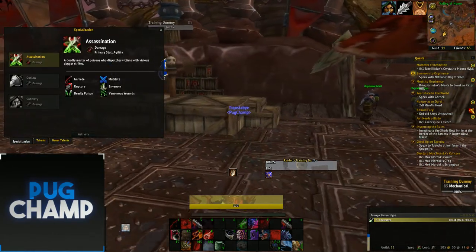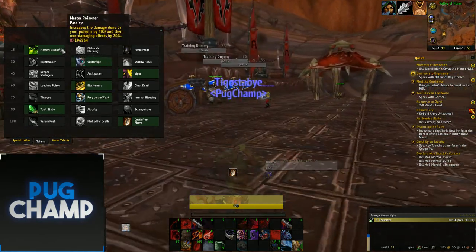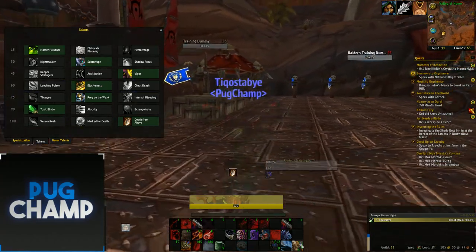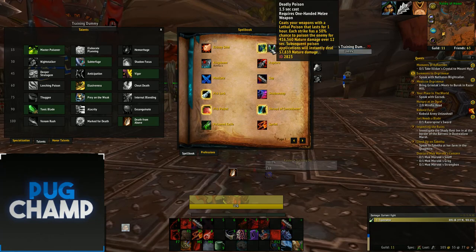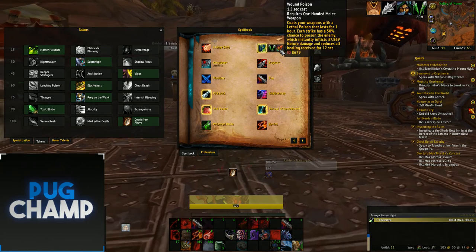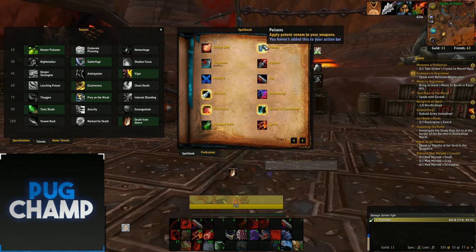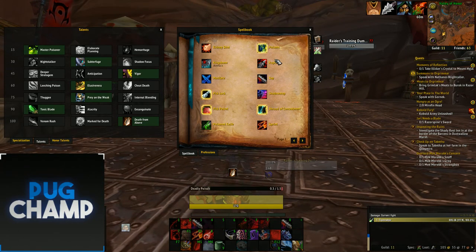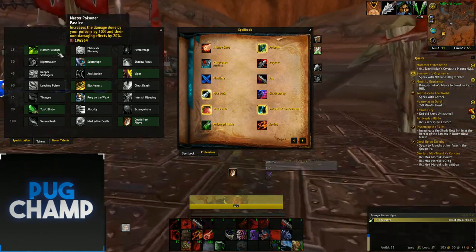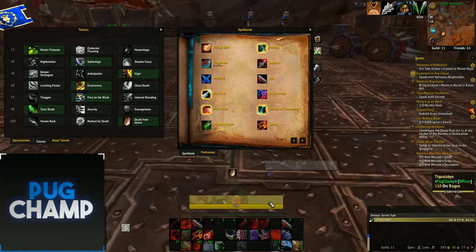You just want to make sure that Rupture is always up on the target. For talents on single target: Master Poisoner increases your damage done by your poisons and their non-damaging effects, which is really good. You want to make sure you've got Deadly Poison, and Wound Poison because it does an extra 37k damage, whereas Crippling Poison doesn't really do anything. Master Poisoner also works well with Poison Bomb.